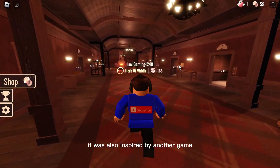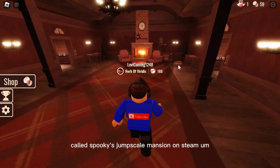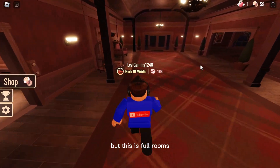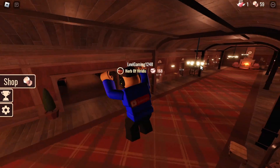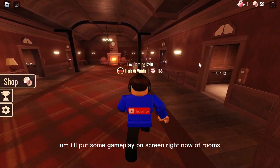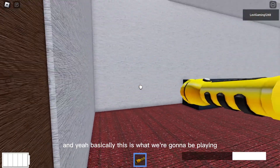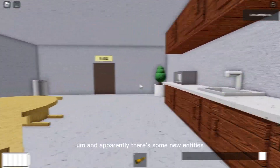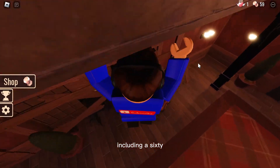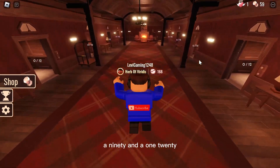It was also inspired by another game called Spooky's Jumpscare Mansion on Steam. I'll put some gameplay of Rooms on screen right now — basically this is what we're going to be playing. And apparently there are some new entities, including A60, A90, and A120.